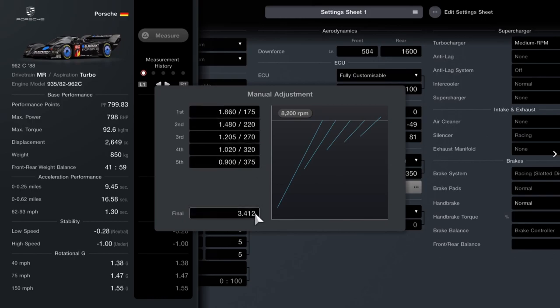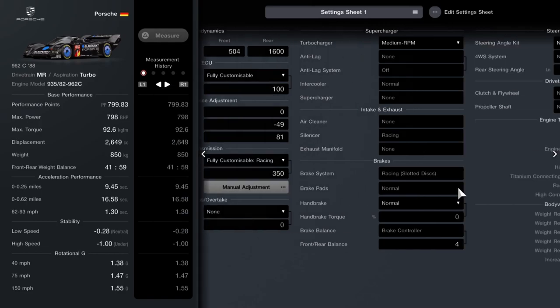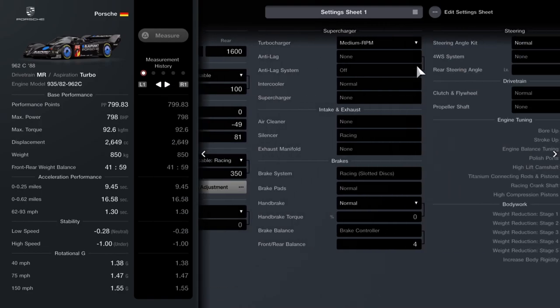No ballast, and the gearbox you want to set to 350. Bring the final to 3.412 and then just follow the numbers: 1.86, 1.48, 1.205, 1.020, and 0.9. Play with them if you want — shorten them or lengthen them. I saw one guy in a previous video who lengthened out 5th gear just so he wasn't hitting high revs, to get better fuel economy. It's up to you. Last two bits: you want a medium RPM turbo and you want the front-rear brake balance set to 4. And that's it folks — that will get you this magical 800pp.